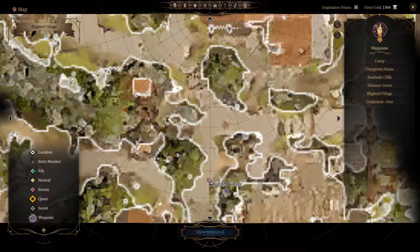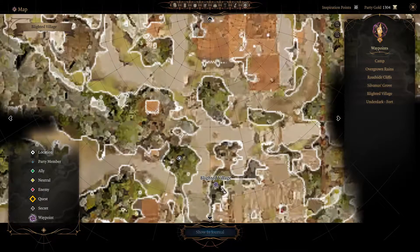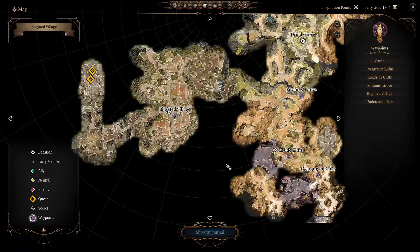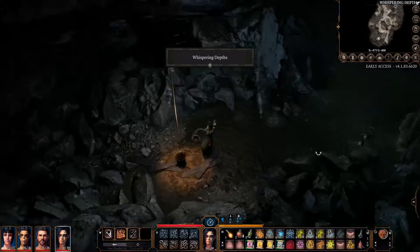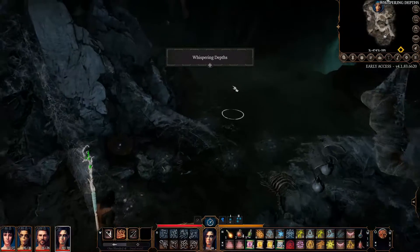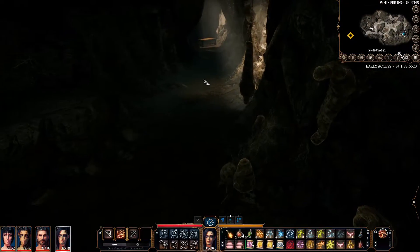First of all, you need to enter a well. It's in the Blighted Village, a little bit to the left of the waypoint. Here it is — you just enter the well. The first thing we're going to do is pick up the boots, which are at the entrance, here to the left.